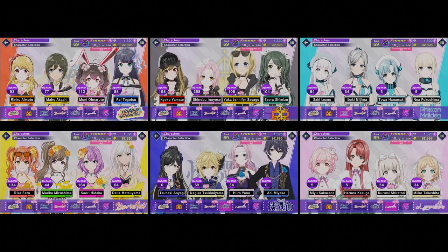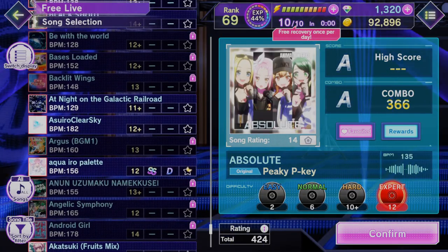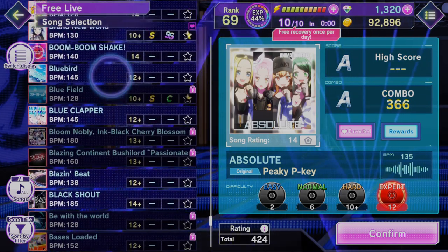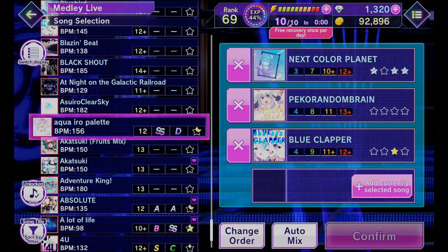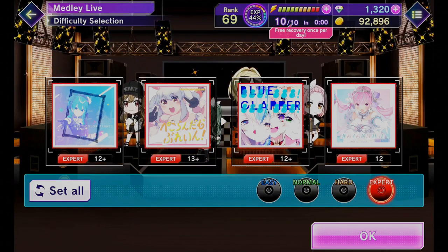In this game you choose your favorites and use them to earn high scores on songs. They have a nice selection of songs including original songs for each DJ group, popular anime songs, and tracks from retro arcade games. You can also make medleys which combine 4 songs together to act like a DJ.